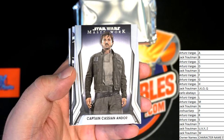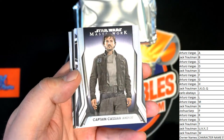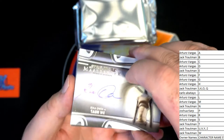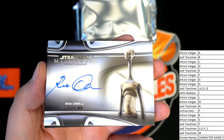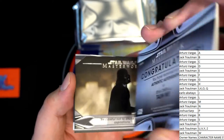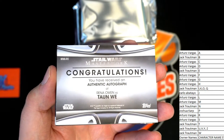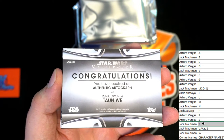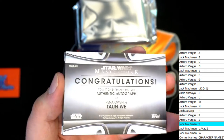Captain Cassian Andor. Pretty important character now. Rena Owen as Tan We right here — nice. I hadn't seen that one before, from Kamino, Episode Two. Very cool. That's Jack T coming out to you, Jack T. Very good. Rena Owen as Tan We.